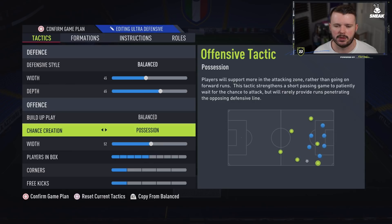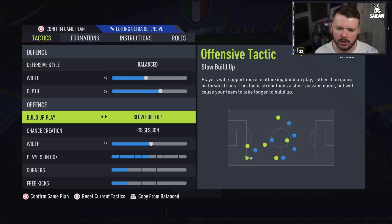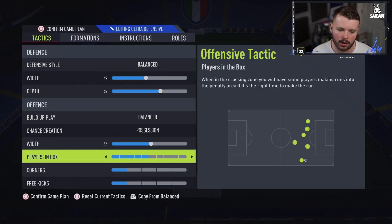Build-up play is balanced and possession. I think I'm one of the only people running possession this year. Possession on chance creation means all your players come short and won't show runs unless you trigger L1 to send a player on a run — that's why I go with possession. I want passes to feet rather than in behind; if I want a pass in behind, I'll trigger the run. Build-up play I leave on balanced — going slow build-up is too slow, fast build-up puts team shape all over the place. In the 4-2-3-1 I go 52 width so the center attacking mids aren't too wide or too narrow.